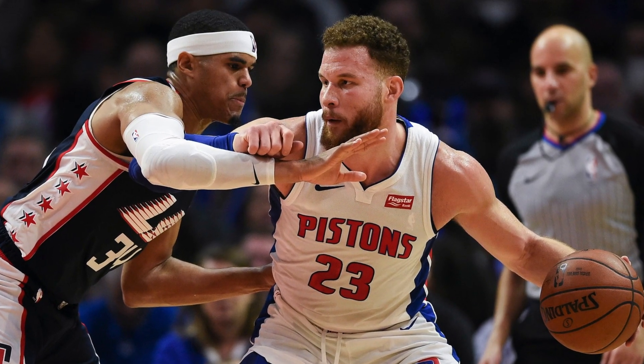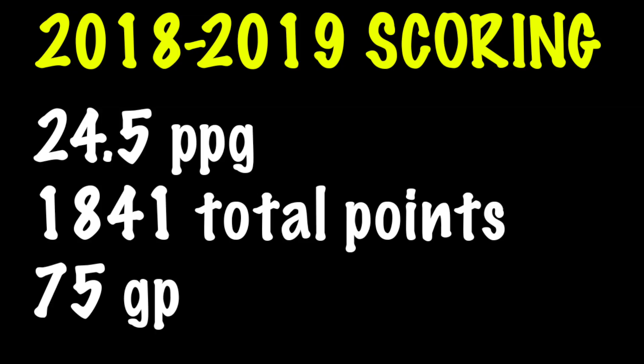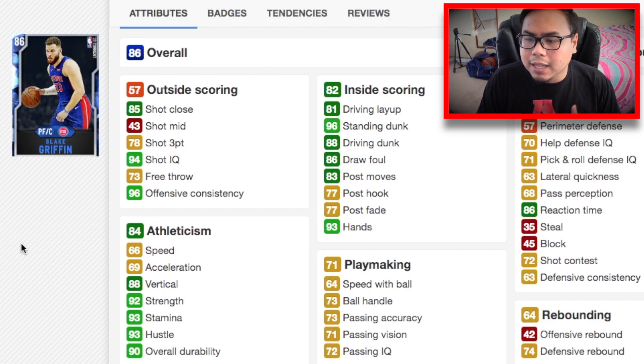At the power forward position, we have Blake Griffin, who averaged 24.5 points per game last season, putting up over 1,800 points in 75 games. On his Sapphire card, he only has a 43 mid, which is weird, because throughout his career with the Clippers he was a very good mid-range shooter. He's more of a three-point shooter now — we always want bigs that can shoot threes. But he can dunk on people, make acrobatic shots, get to the line very well, and has a solid face-up and post-game.